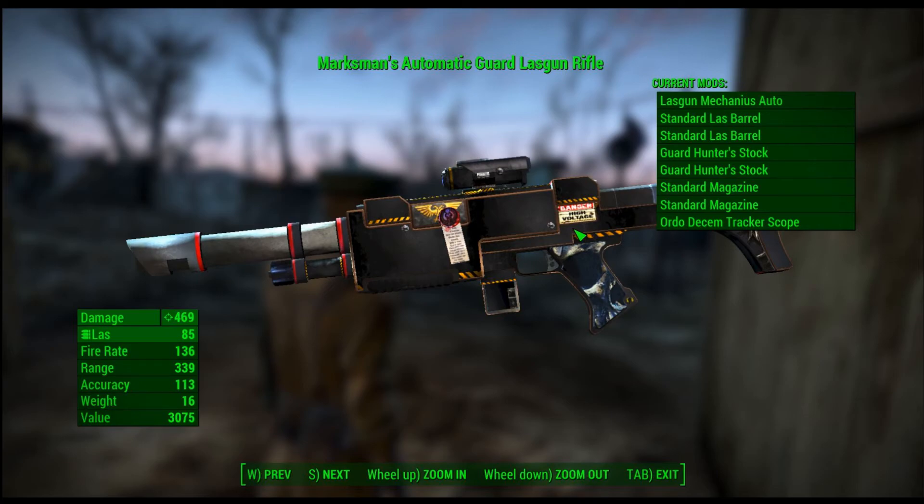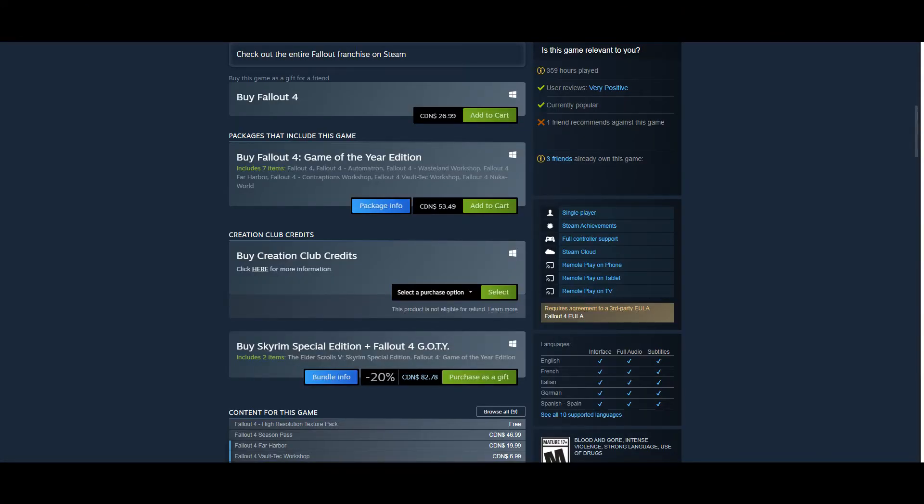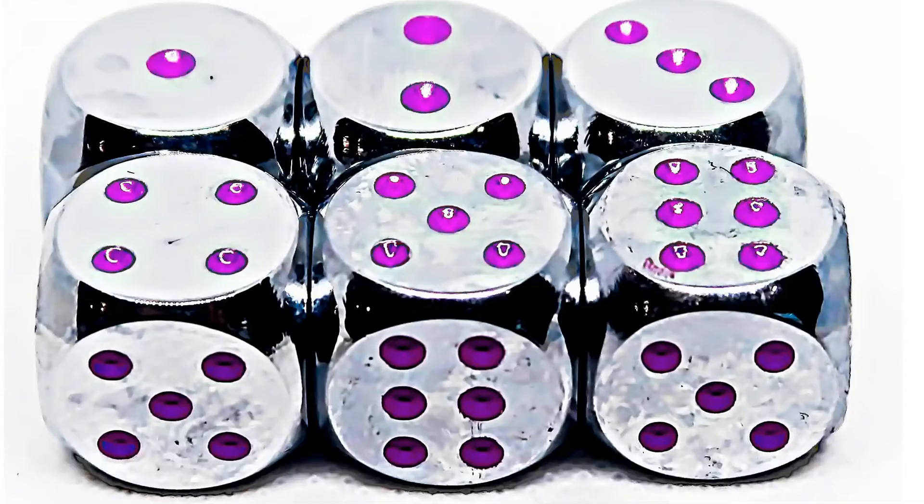You'll need Fallout 4, obviously, as well as all of its DLCs. The only other thing you'll need that could cost money is a single six-sided die — so if you have one, hey, you're set. And if you don't, you either have to buy one or use an online program that does the same thing.